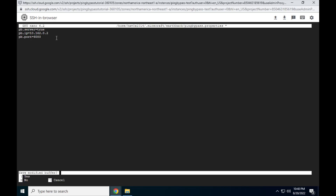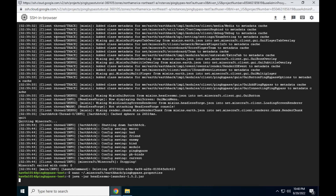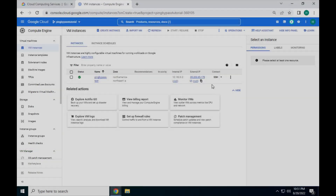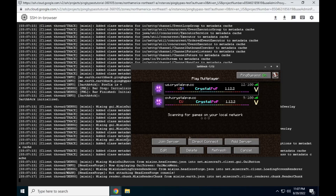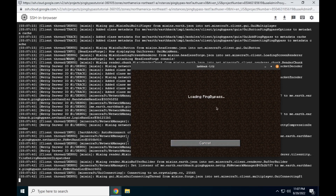Now we're in the home stretch. Launch HeadlessMC one more time — type java -jar headless Tab complete, and type launch 0-ID. Let it launch fully, and go back to your Compute Engine menu and take note of your VM's external IP. For proxy IP, put your VM's external IP, and for proxy port, your open port. Click done, turn ping bypass on, and connect to a server of your choice. Congratulations, you're now ping bypassing!